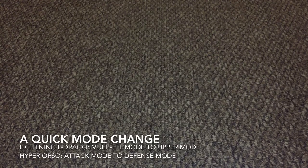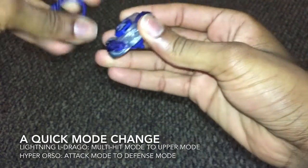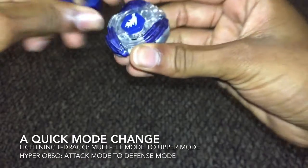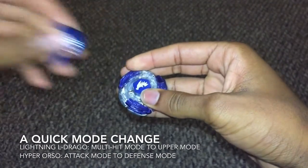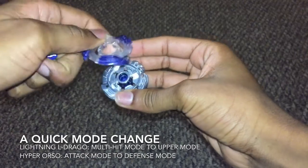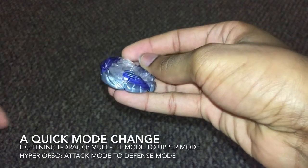Alright guys, so as stated before, for the second battle, Lightning Eldrago will be in upper mode. It's kinda hard to do this in front of the camera because your hands may go out of the camera shot. You just flip it 180 degrees and this part is out now — so now it's upper mode.